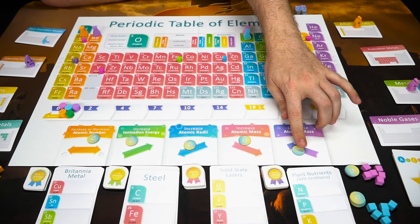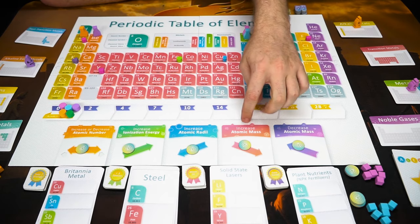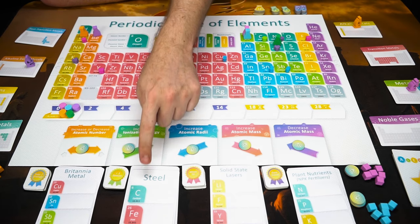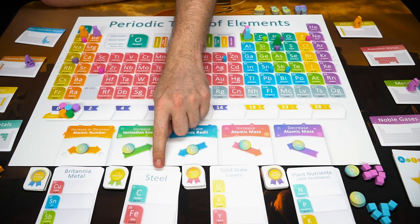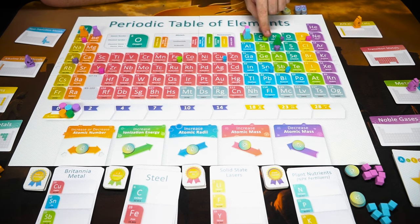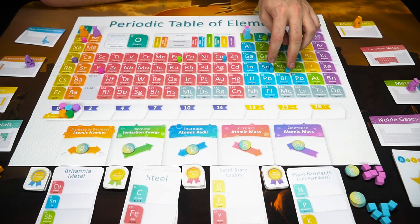This is the board for the game. Place an energy in each of these spaces here — you've got the atomic number, the ionization energy, atomic radii, and atomic mass increasing and decreasing. This is your Periodic Table of Elements, and based on these cards here you're going to determine the different elements you'll be placing specific colors on. For example, steel is carbon and iron, so you place green on iron and carbon. The same goes for Britannia metal, solid-state lasers, and plant nutrients — you're placing down the colors corresponding to each card.